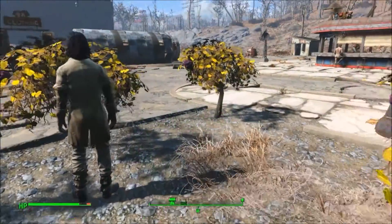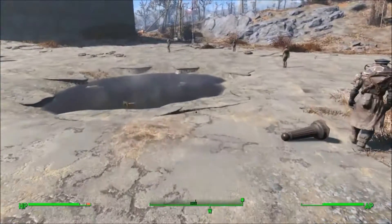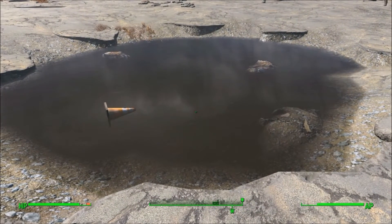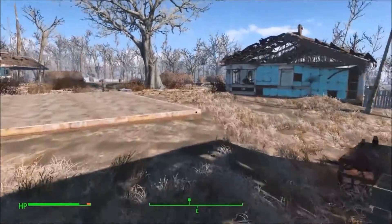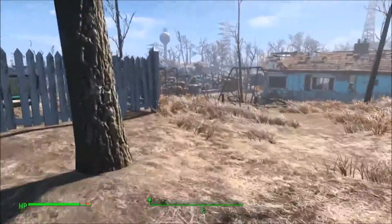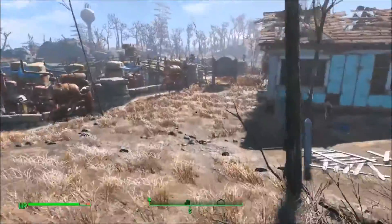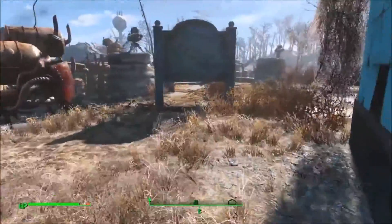We've got the food sorted out. Now let's go check out what we can do with the water. That is a problem. So this is where supply lines come into the picture. Supply lines will allow you to send excess resources from one settlement to other settlements that have a shortage. We know our friends at Sanctuary Hills have great access to water, so we're going to start funneling that water to the drive-in.